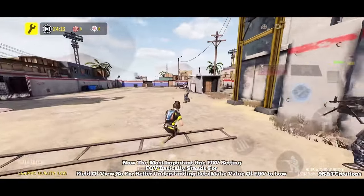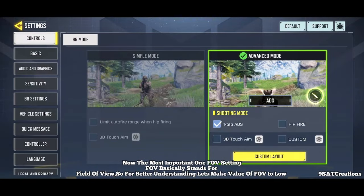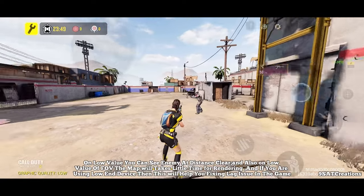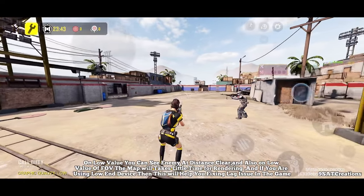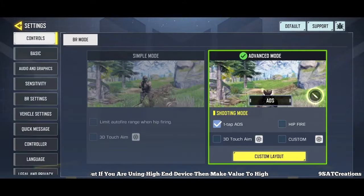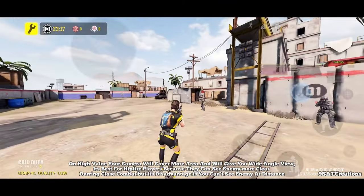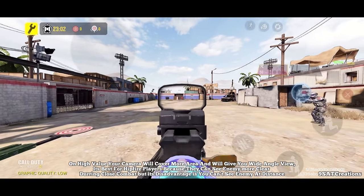Now the most important FOV setting. FOV basically stands for field of view. For better understanding, let's make the value of FOV to low. On low value, you can see enemies at a distance clearly, and also on low FOV the map will take less time for rendering. If you are using a low-end device, this will help fix lag issues in the game. But if you are using a high-end device, make the value to high. On high value, your camera will cover more area and give you a wide angle view, which is best for hip fire players because they can see enemies more clearly during close combat.